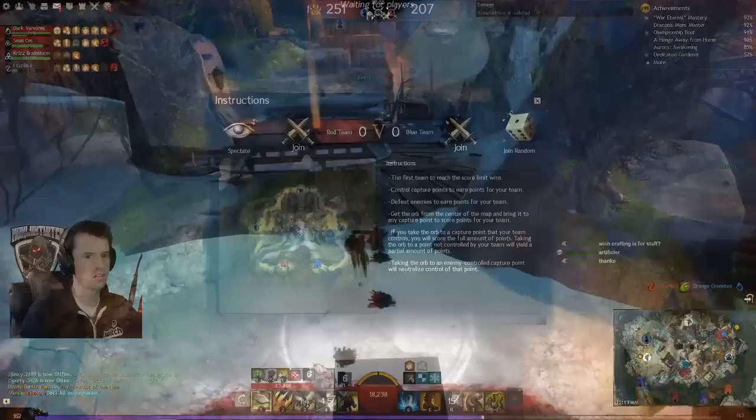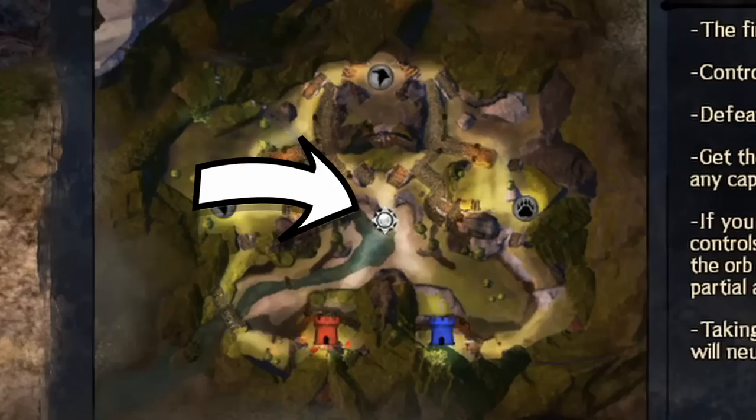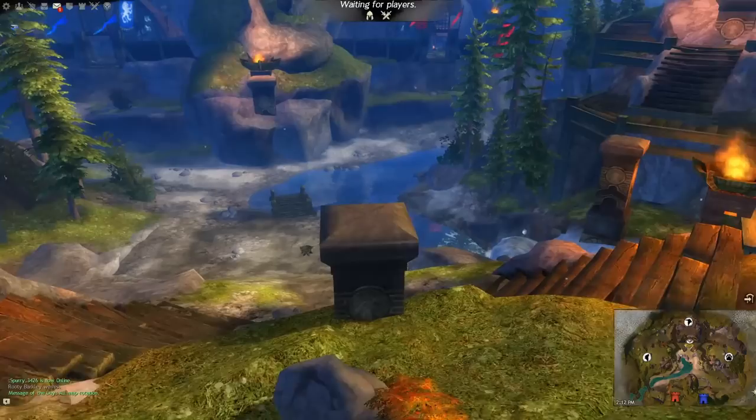Spirit Watch is not in the map pool for ranked play — you will only see it in unranked. It is basically capture the flag. An orb spawns in the center periodically and when you carry it, you can't use many of your abilities. If you successfully get the orb to a friendly point, you get 50 points. If you carry it to an enemy node, you get 25 points and capture it immediately.